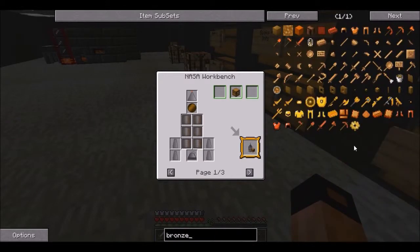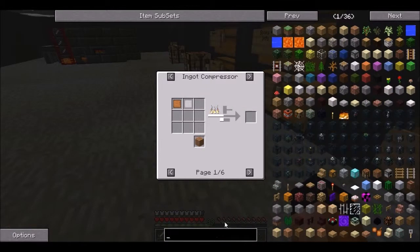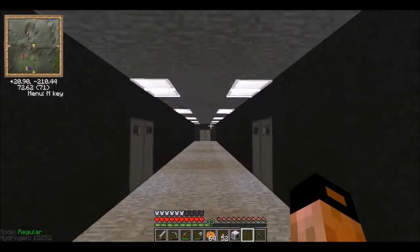Right, how do you make bronze? Well, we need compressed bronze plates — which is tin and copper. So we just need lots of tin, copper, aluminium, iron, that sort of thing. Easy — we've got loads of tin and loads of copper. So we can make loads of bronze.